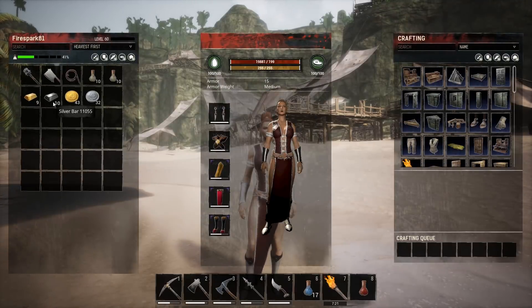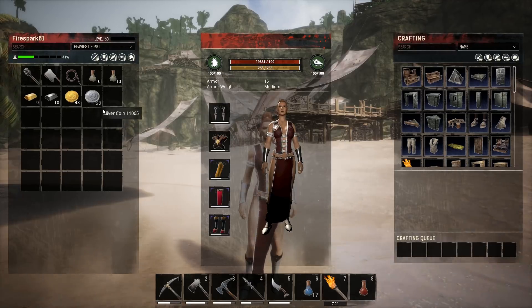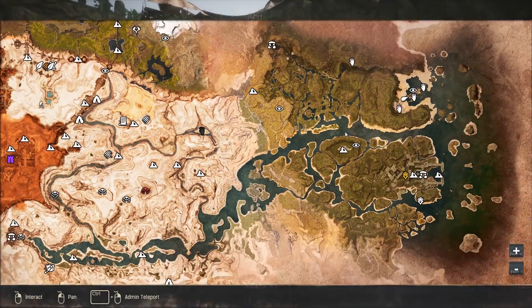Let's take a look at our final haul. We ended up with nine gold bars, ten silver bars, 43 gold coins, and 32 silver coins — not bad for a quick run. Each of those gold and silver bars grinds down into 10 dust, so that's essentially 90 gold dust just out of the bars. The silver coins grind down to two dust each, giving you around 64 silver dust. That's a really decent haul for a little bit of work.